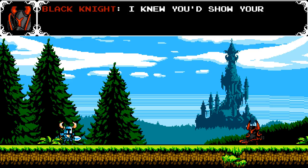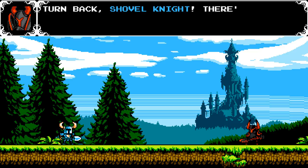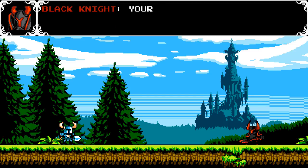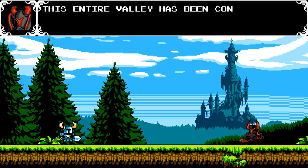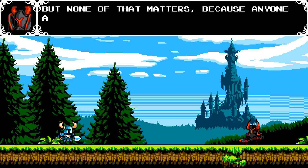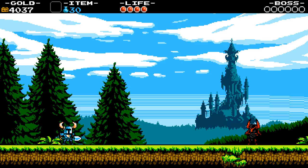Alright, here's our first boss — the Black Knight. In-game dialogue: 'I knew you'd show your face sooner or later, you Cerulean coward.' 'Turn back, Shovel Knight — there's nothing here for you anymore.' 'Stand aside, Black Knight, I have no quarrel with you. I must return to the Tower of Fate.' 'Your time away has dulled your senses — this entire valley has been conquered by the Enchantress.' She's the big baddie. He's got a great NES-style laugh to him.